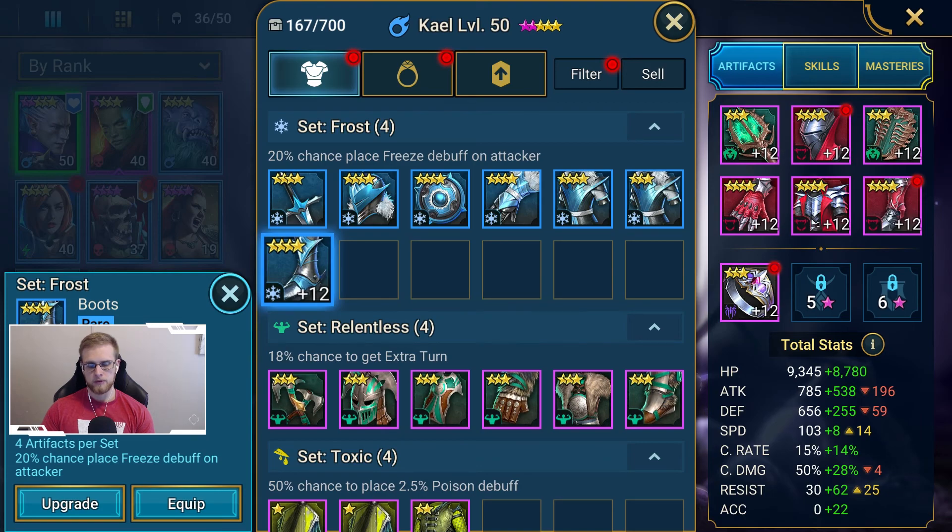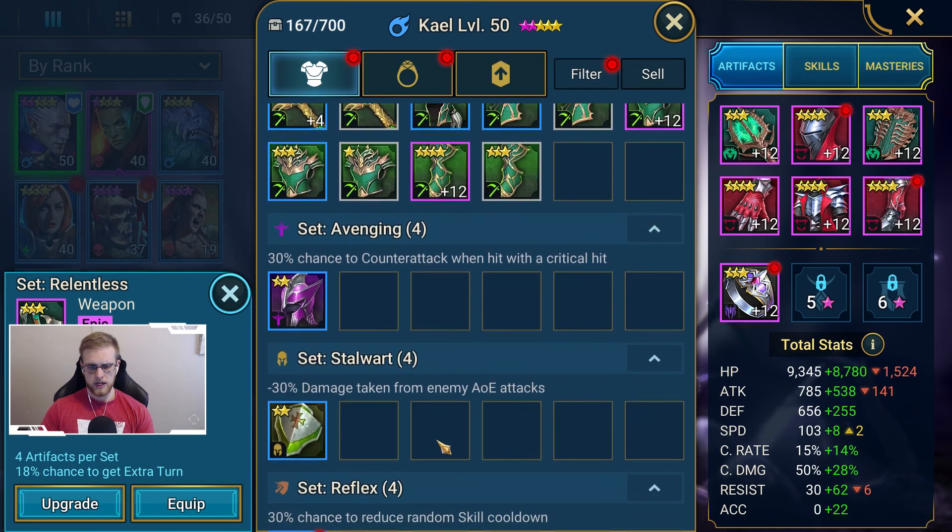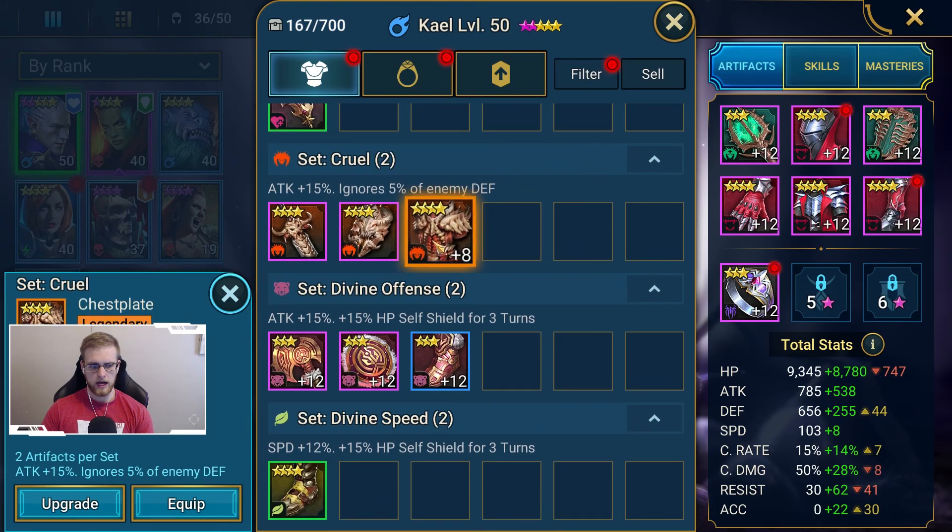A purple item starts with three substats already. And a legendary item will have all four substats unlocked from the start, and it's going to have the highest value potential.